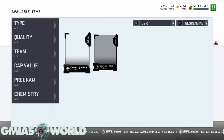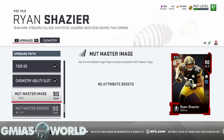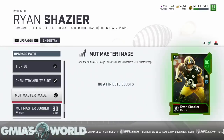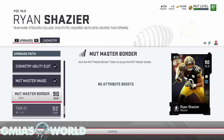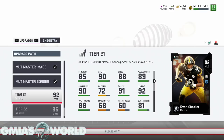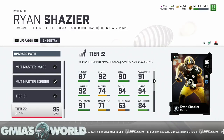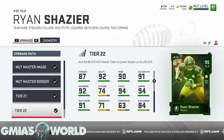I have two of some of the same things probably because I did the solos enough for that part. When you win the additional online games you're going to get 500K also. You should have everything you need to upgrade him up to a 95 overall. You can see him changing and getting more lethal with each upgrade. This is the final one — the 95 overall MUT Master token from the 500 solos.